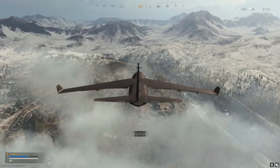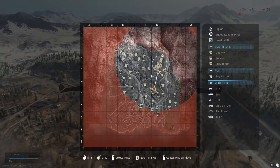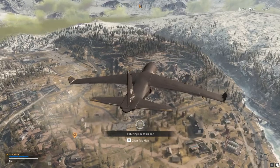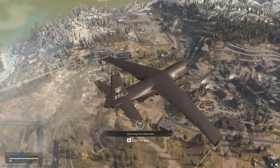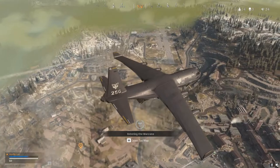Welcome to Warzone Battle Royale. The white circle on your tac map shows where the gas closes in. The timer shows how long you have before that happens. Plan ahead, find weapons, stay out of the open, and you'll make it.